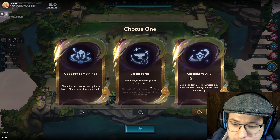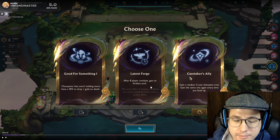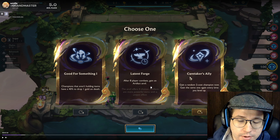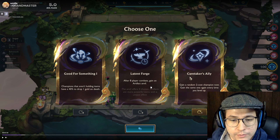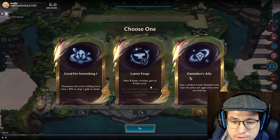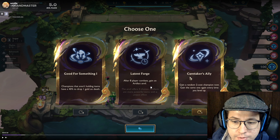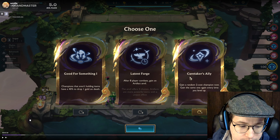Or we have Caretaker's Ally: gain a random 2-cost champion now, and gain the same one every time you level up. Now this is really good, but it will railroad you. On 2-1 you usually want to avoid things that railroad you throughout the course of your game, but this is decent. Worst case, most games you go to level 8 or 9, so you're going to gain a ton of free gold from it, and then you'll be getting a free 3-star 2-cost. So we're going to go with Caretaker's Ally in this case.